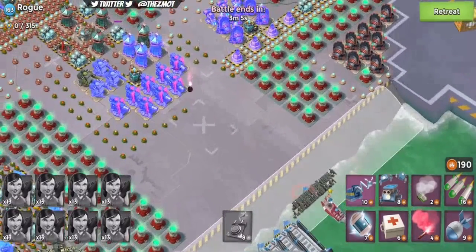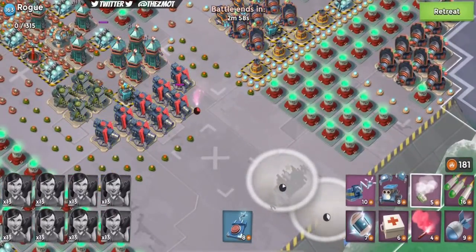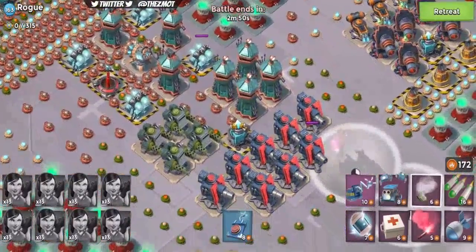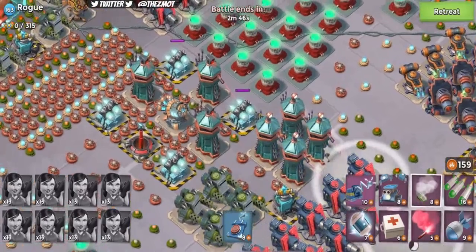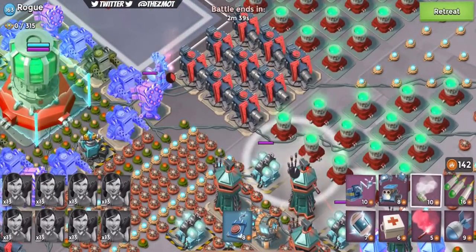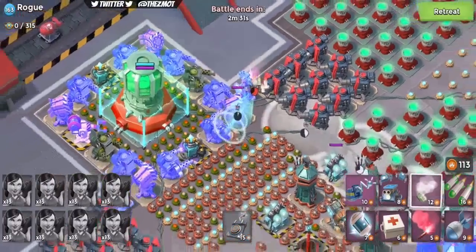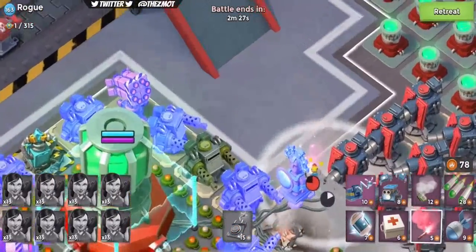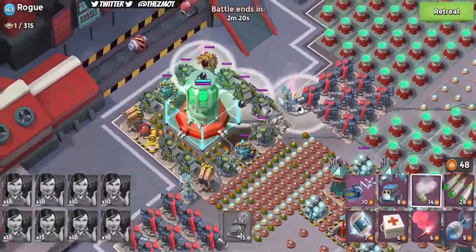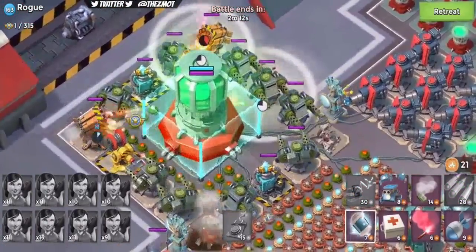Everspark walks faster than Zookas, so she will come out of smoke, do the hack, and then we smoke to cover the rest of our Zookas — that's our primary goal. We drop our Zookas, bring Everspark, hopefully not get fried by those lasers, and get rid of that rocket launcher. Everspark often does not walk all the way to the flare so you need to make a little bit of space. Look at that — she hacked that rocket launcher! Now we can carry on and get back in with our Zookas.